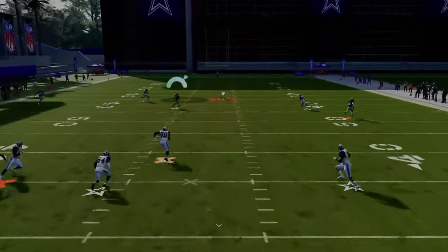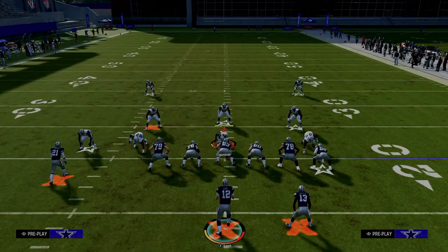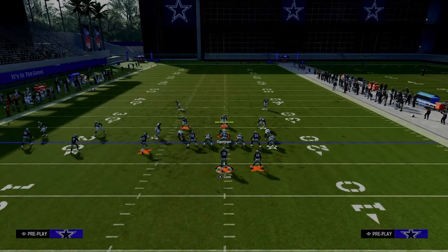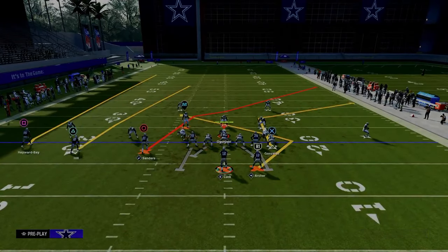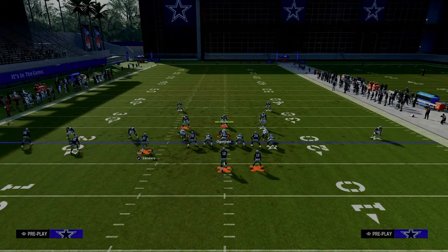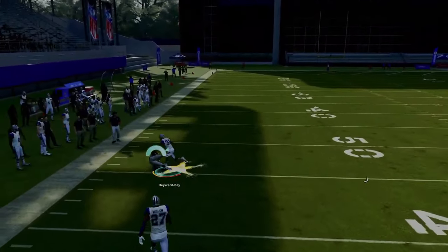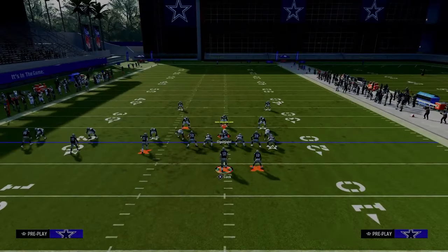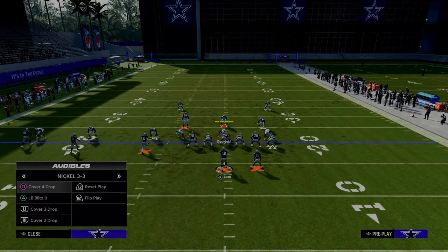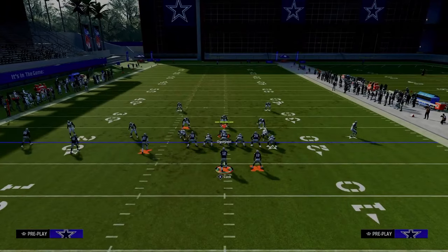Against cover two with a baseline press like DB Fire Two, the fade on the left — passing it outside — is also very effective. Use possession catch on these routes because KOs can defend them if you don't. The slot streak is another option; just pass inside with a possession catch.